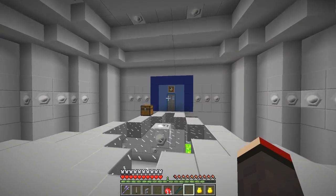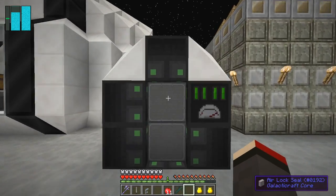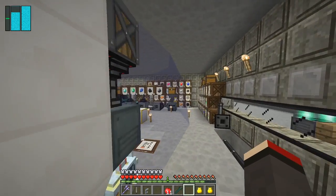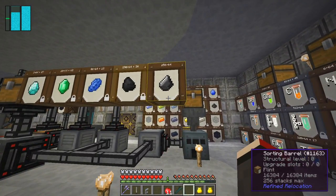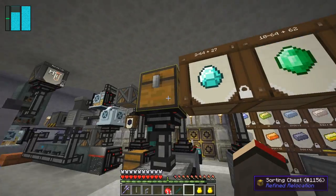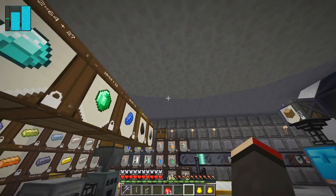Let's go back and have a quick look - I've got a few problems. There are actually two. One is something you don't really expect to happen, but here you can see this is 256 stacks of flint, so that barrel is full. That means this sorting chest will be getting these, and of course it's full, which is going to block the rest of the production.